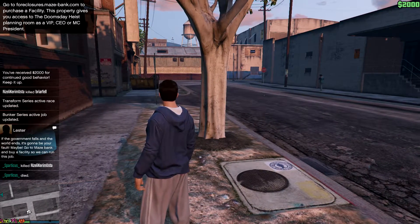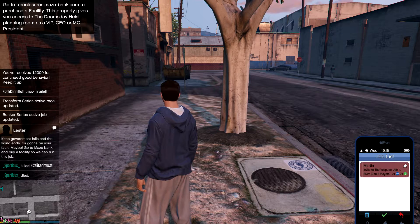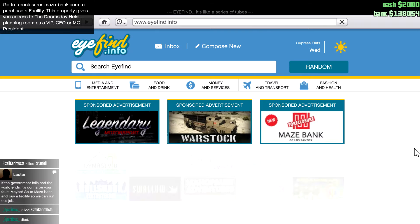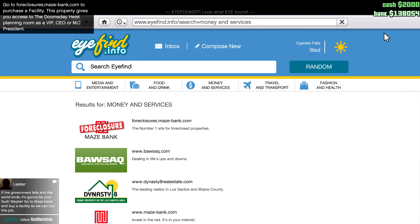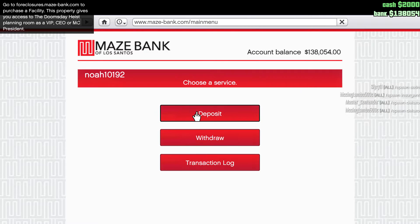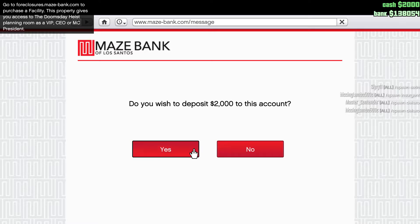Oh, I got money — for good behavior. We'll put that in the bank. That's how much I have so far. I was thinking I could just do a little series of what I'm doing in GTA 5 and stuff, so that'll be good.